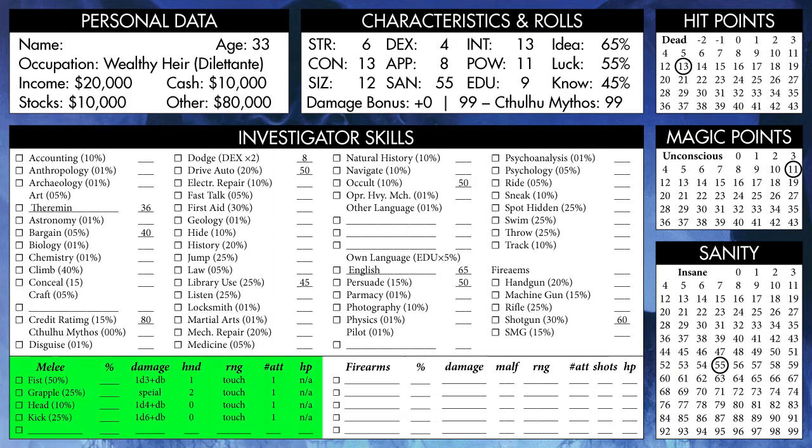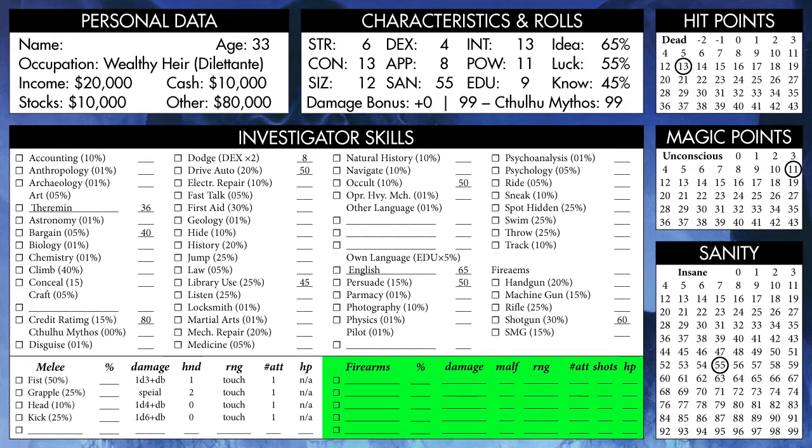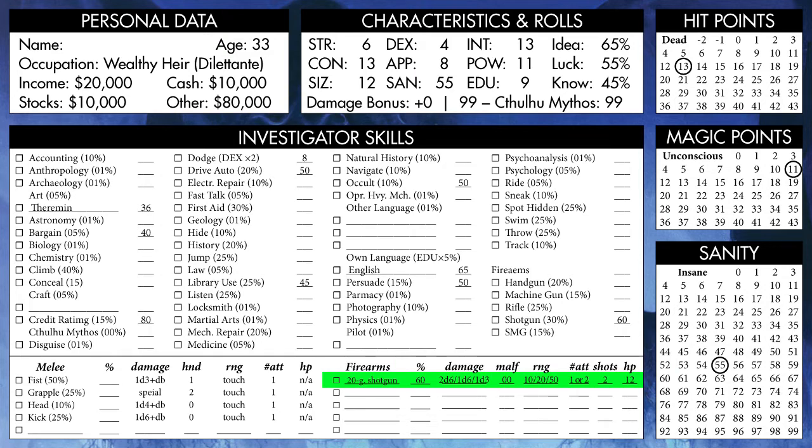We also have some basic attack skills, which we could have put our points into, but we didn't, and space to note whatever weapons we may have. So let's just give ourselves a shotgun, note all the relevant attributes for it, and this character is done.